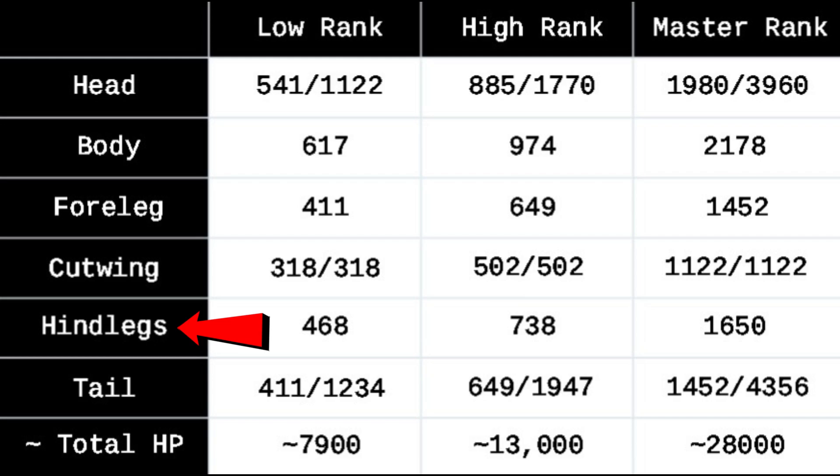The hindlegs can also topple when their values reset after hitting 0. Again, like all of these charts, the total HP values are averages across 5 solo hunts, so the values here will vary depending on monster size, as well as player counts. The more players in the hunt, the more HP, anywhere between 1.4 and 2.5 times.